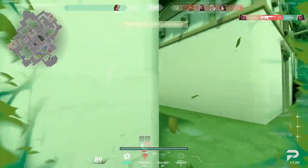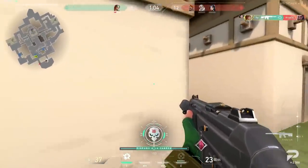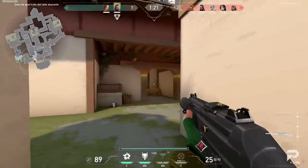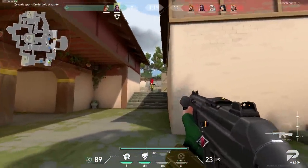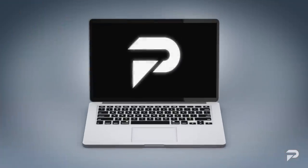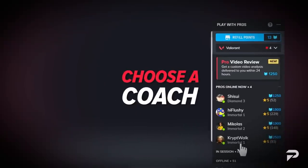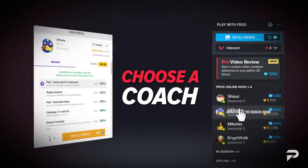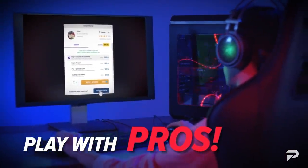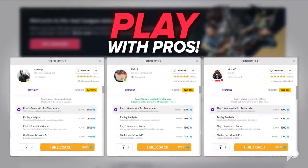Of course, locking Skye even with all her great utility does not mean you win for free. In order to achieve that, you're going to have to learn how to play the agent as well, and Skye is by no means an easy agent. So if you want to do that as quickly as possible, make sure to visit ProGuides.com where you'll be able to get help from our Immortal and Radiant level coaches who are more than happy to personally help you learn the ins and outs of any agent, as well as tailor a session to whatever you want to improve on. We also have pro courses from pros like Tens and Scream who can help you master the fundamentals.